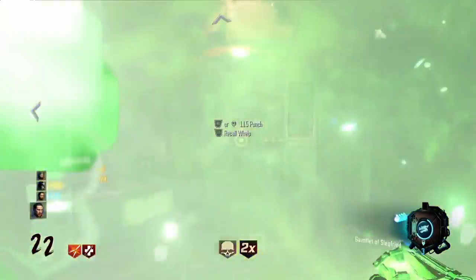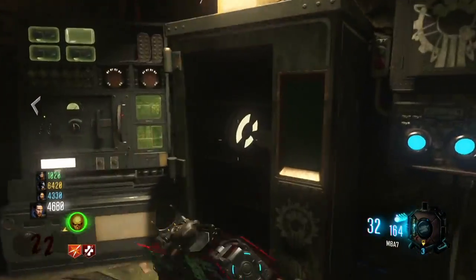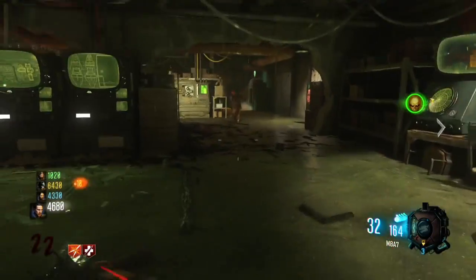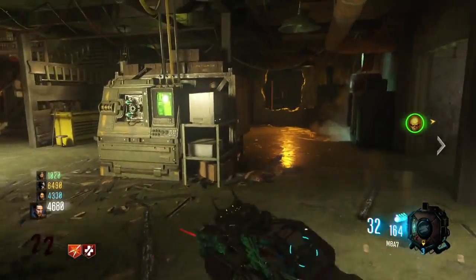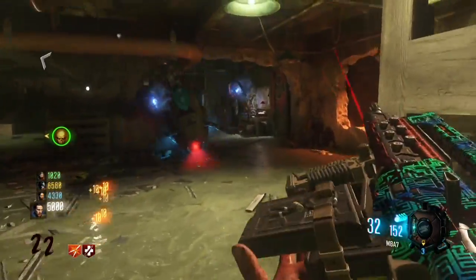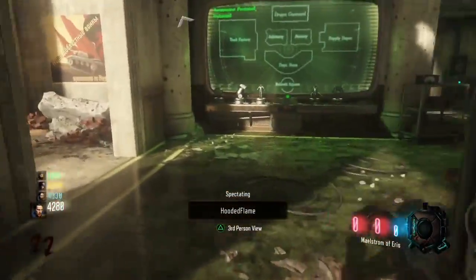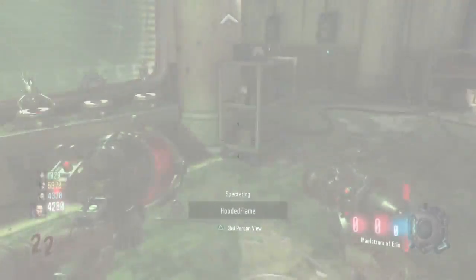Now let's move on to the sixth one. We need to have the gauntlet of Siegfried and just punch this safe open here in the bunker. That's all six trophies found right there — very easy to get, not too difficult to do. Then we take them back to the ascension module here and finish up step two, moving on to phase two of the Easter Egg.